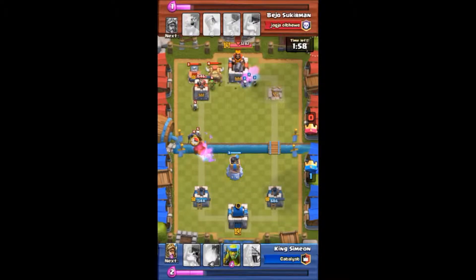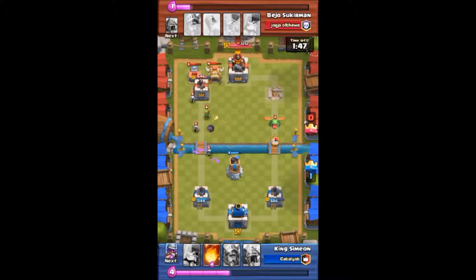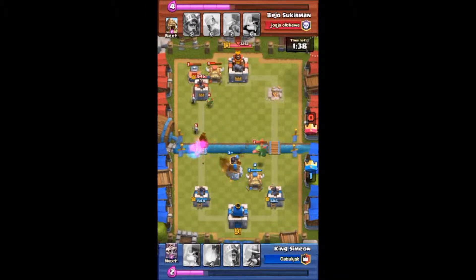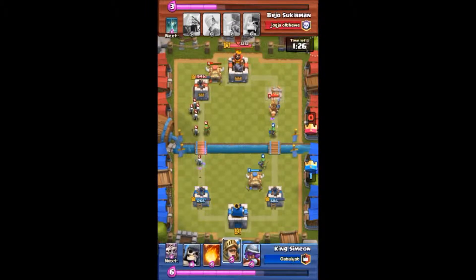I said I'm going to defend and hold off and take the win right here. I dropped the Bomb Tower again — there it goes taking out those spawners, goblins, and skeletons. He dropped the Baby Dragon, I dropped the Goblin Hut right there trying to get those goblins out to take down that Baby Dragon. He took down my Bomb Tower. Here he comes with his Prince again — I didn't have my Skeleton Army yet.